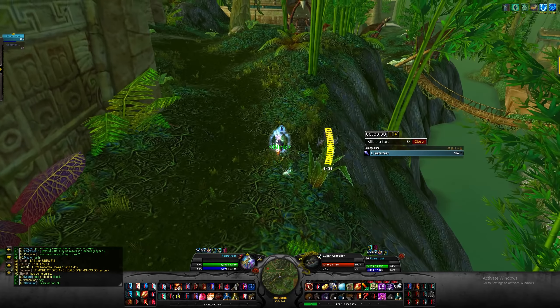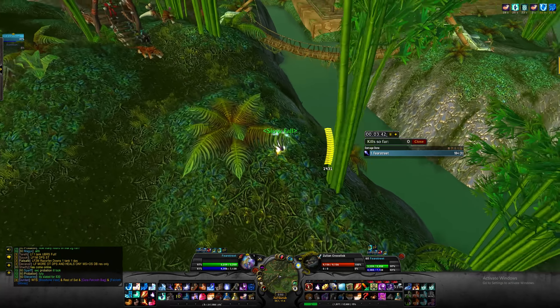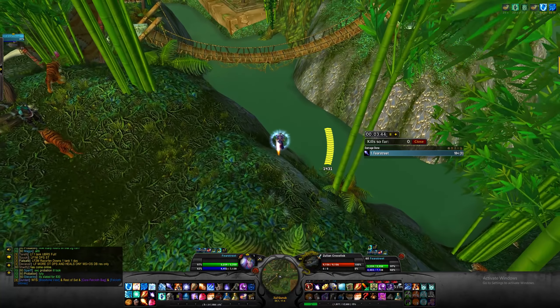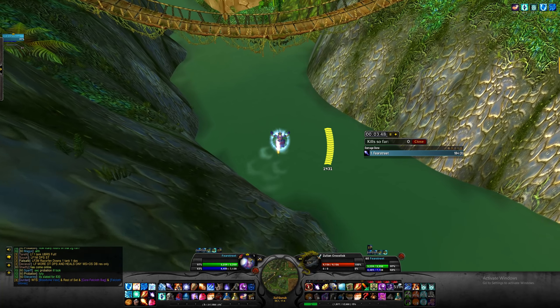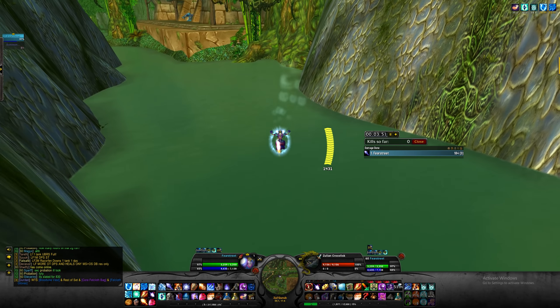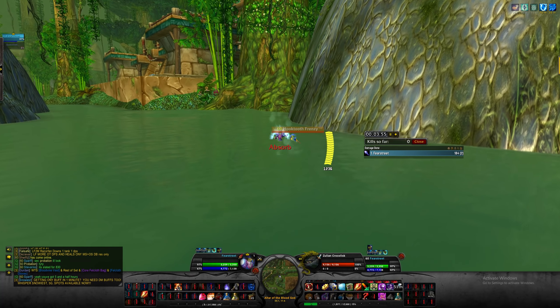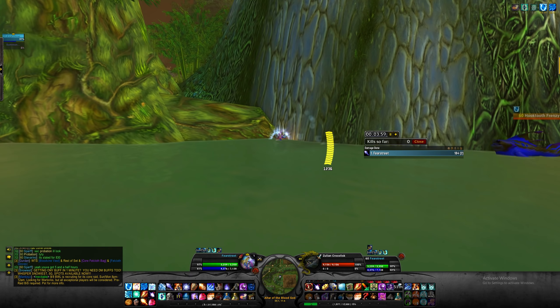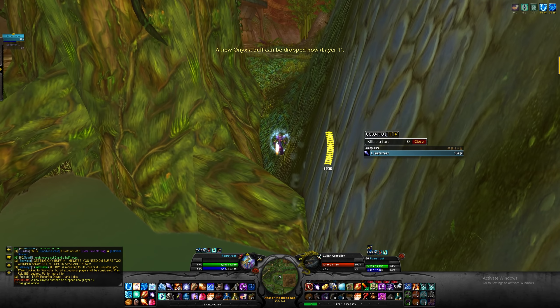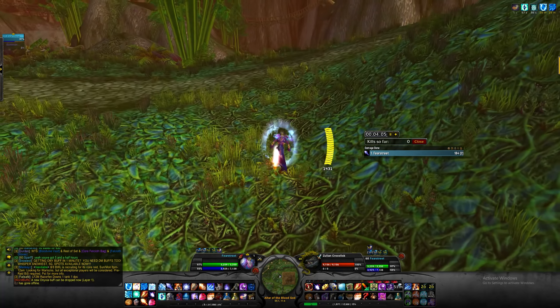We get some more distance from the mobs. Here we have to use a Slow Fall because our Nogginfogger Elixir is running out, and we make this jump. By the time you land on the water, the blink should be available again — we're going to use it as soon as it's available and blink right here. We also have to have our shields up to make sure we don't get dazed by the fish, as it's really bad if we get dazed underwater. Now here we're going to refresh our shields.